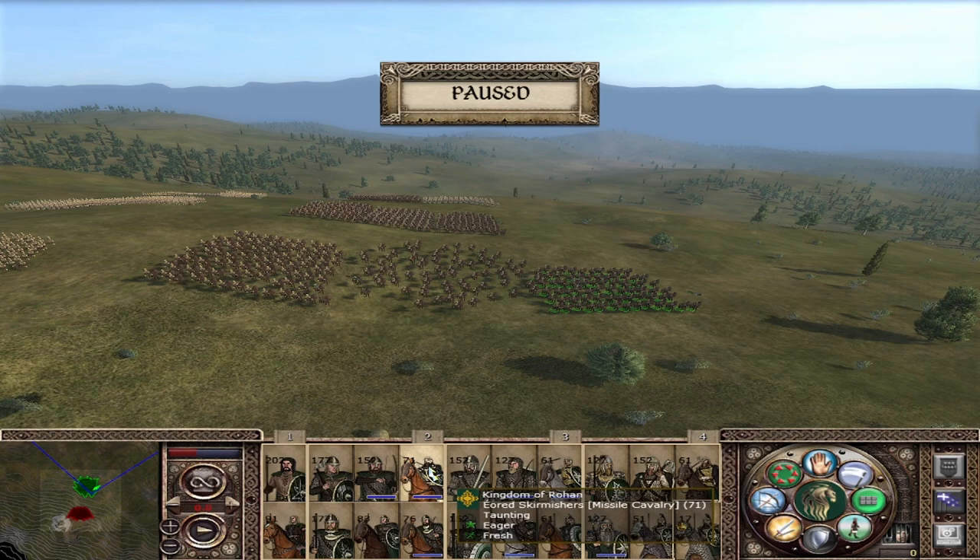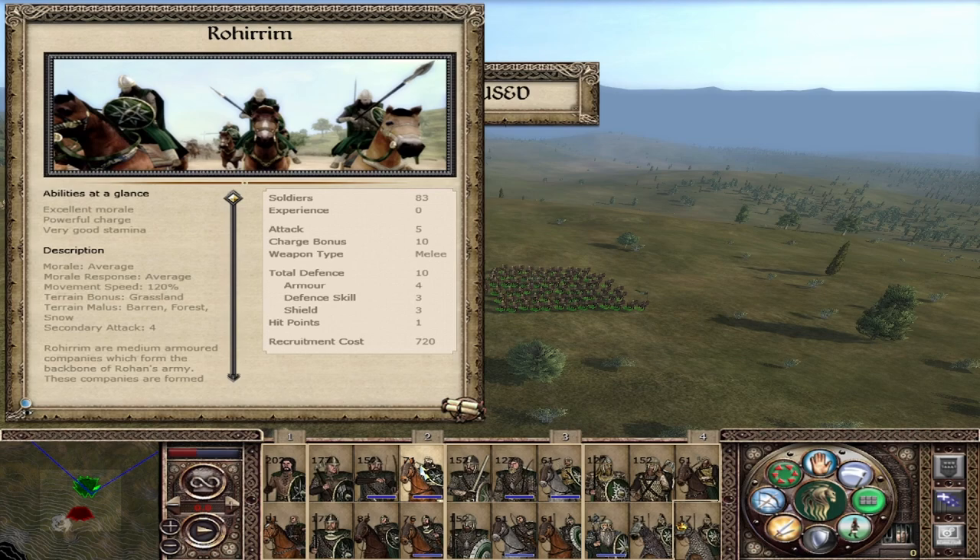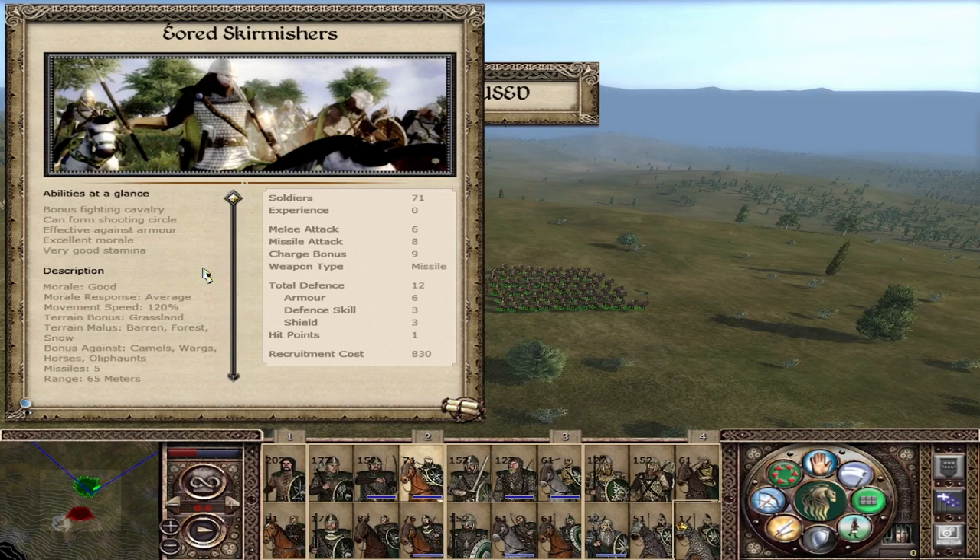The Ered Skirmishers are a javelin-throwing cavalry unit: 6 melee attack, 12 melee defense, 8 missile attack, and a 9 charge bonus. So even when finished with their javelins they are decent melee cavalry. They are on the same speed range as the Rohirrim, only less charge and a little better defense. They have a bonus fighting against cavalry, and their javelins are armor piercing with 5 javelins at 65 meters range. The javelins also have a bonus against camels, horses, and elephants. Horses don't like to fight in the forest.